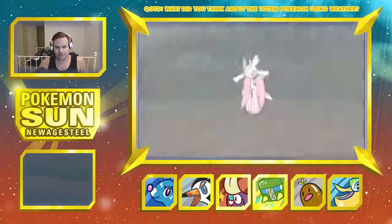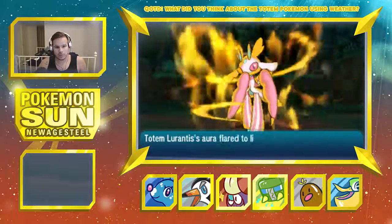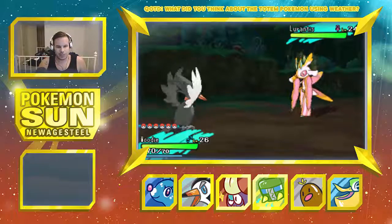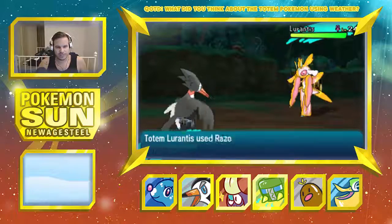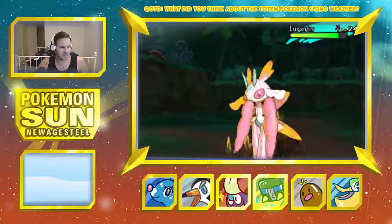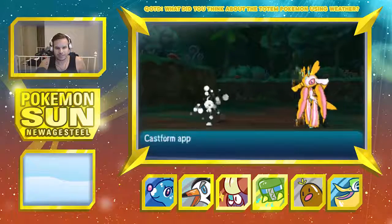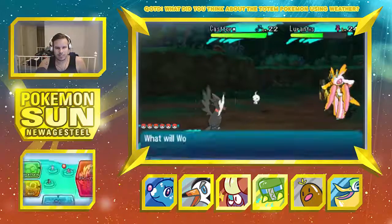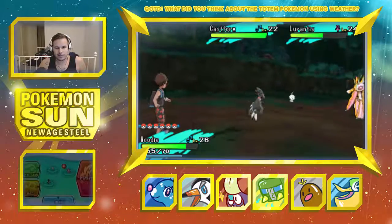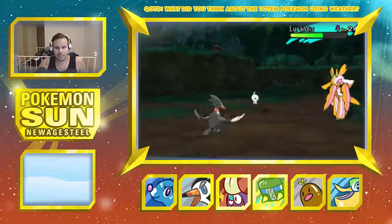Totem Lurantis! Let's see what you got. Its speed rose — okay, okay! You got this, Woody! Show 'em what's good. Razor Leaf — we eat those. Oh my gosh. It called its ally — a Castform! I'm kinda scared. Can I just brick break this thing and knock it out? I think that's what I'm gonna go for. Using Castform to bring out that sun — I see what you're doing. And it knows Synthesis?!